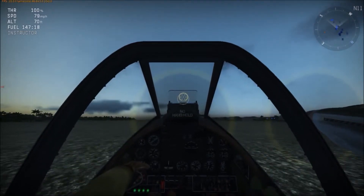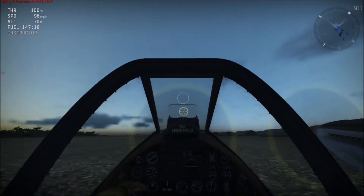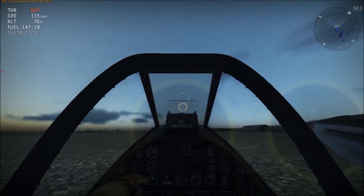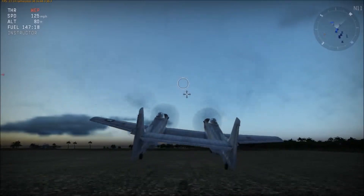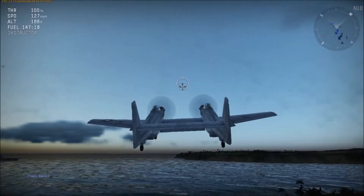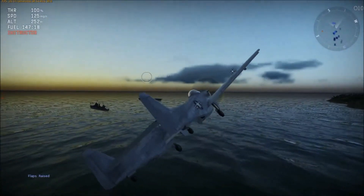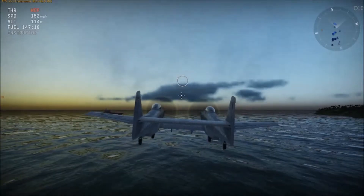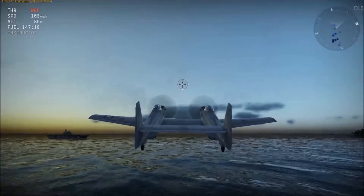Even though it's got two great engines, this thing — especially, and I'm not sure if it's the proper flight model at the moment — is just lumbering. I'm using WEP right now, wartime emergency power, and I'm not even sure that's going to be in the regular game. I can barely get off the ground with this thing. It's got two Mustang engines — come on! This thing is practically stalling and falling into the water.